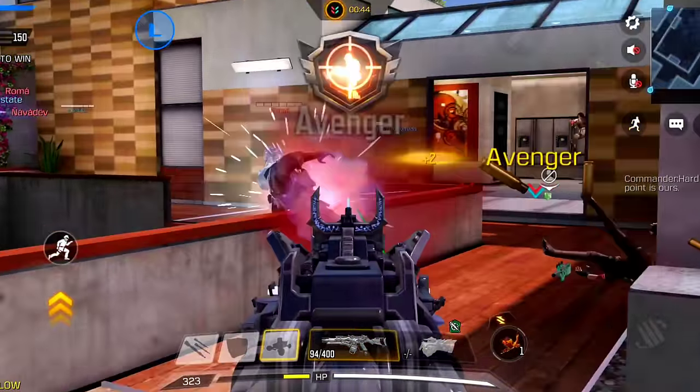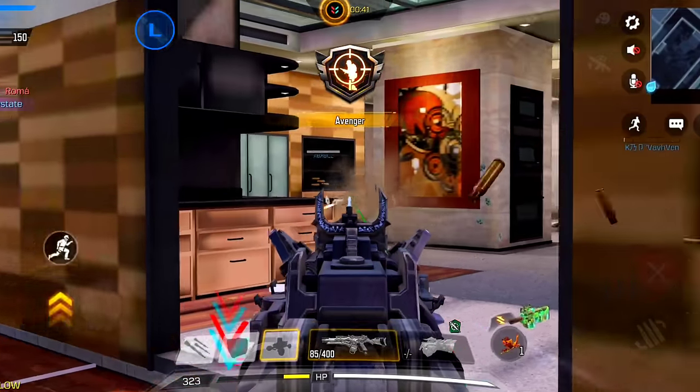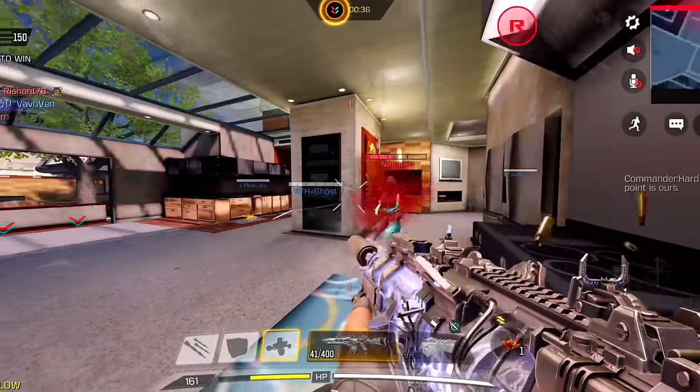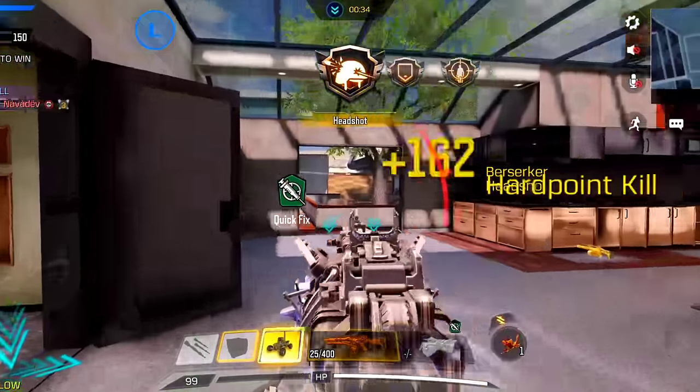Use Quick Fix, Dead Silence, and Skulker perks if you use the Holger. If you use this loadout, then sit at a distance and spam it, as this is not for aggressive players. You can also use the Chopper instead of the Holger.